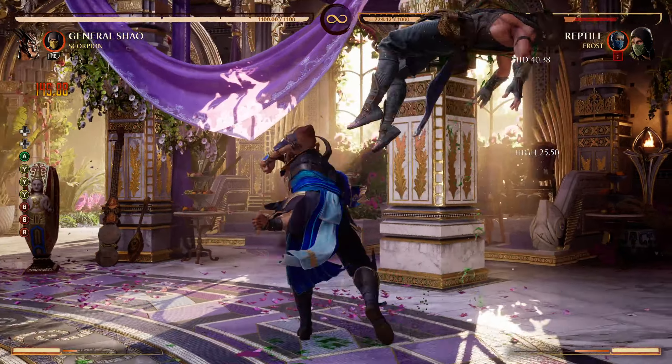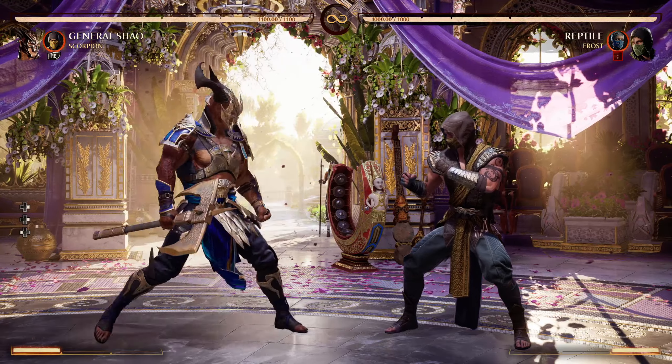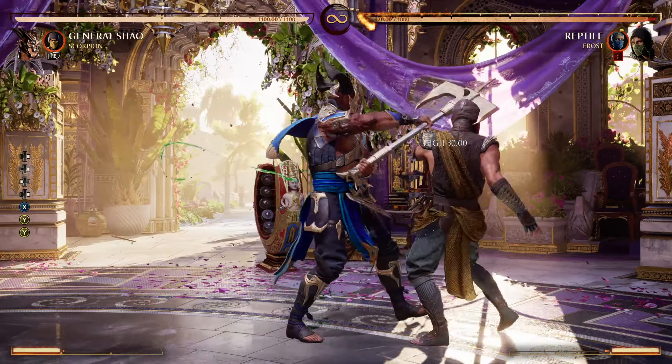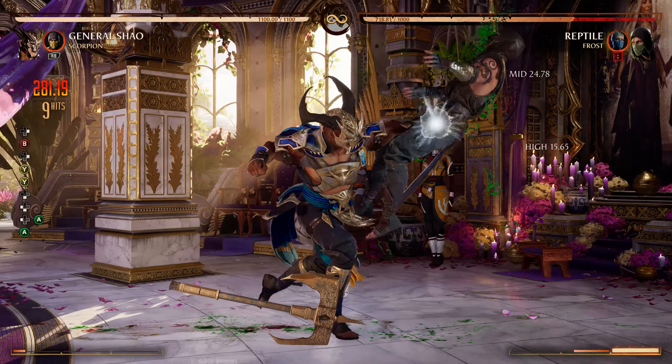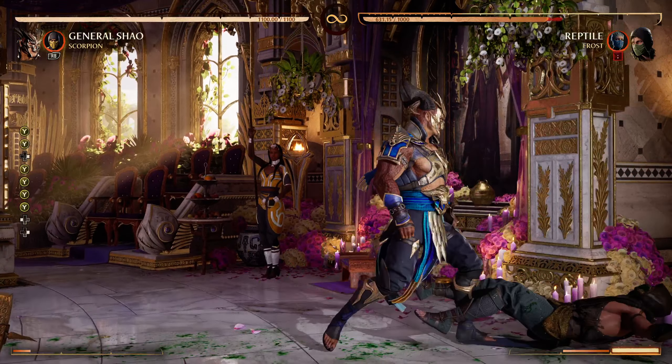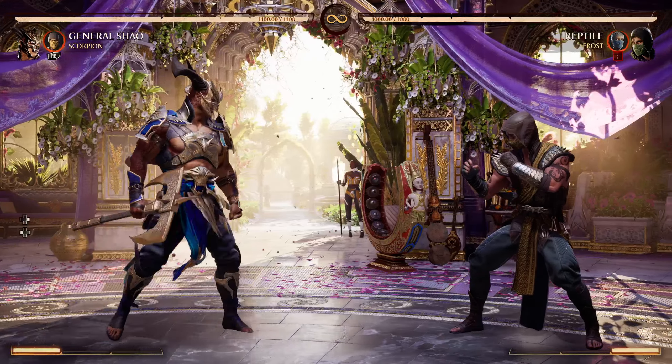32 percent again — you have to risk it for it. Your actual bread and butter is this string right here. It's two highs into a mid, so it's pretty unsafe and can be ducked.